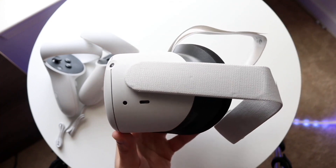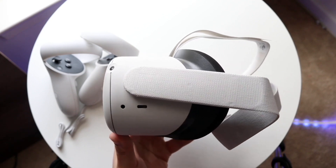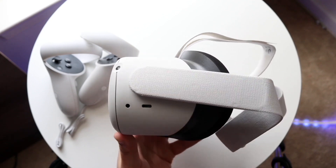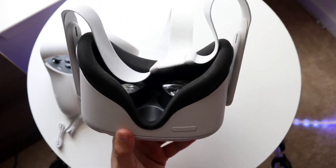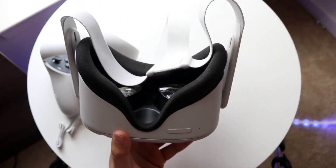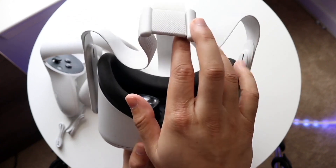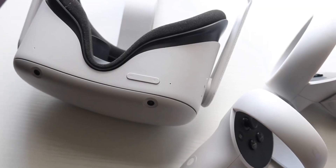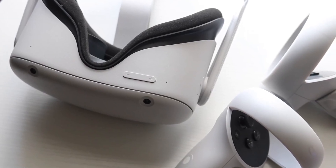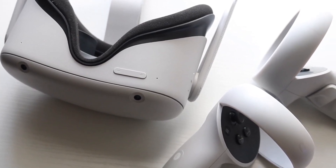The first thing I would recommend doing — one of the easiest ways to fix this — is to just restart that headset. Hold down the power button on the side of your headset and wait until the shutdown screen appears. When that happens, click on the restart button and that will restart the headset. That's a pretty easy way of addressing this problem.